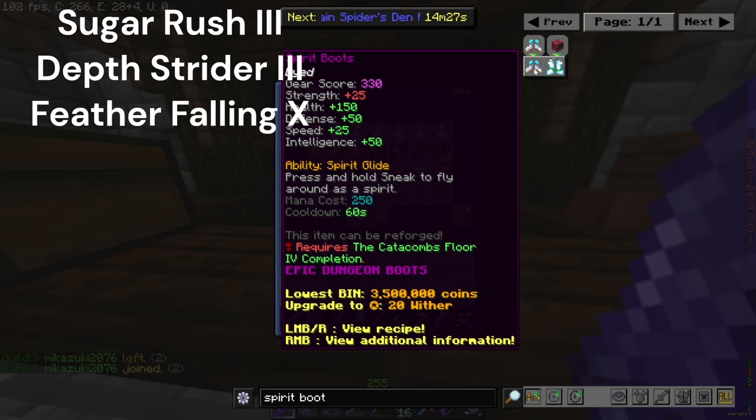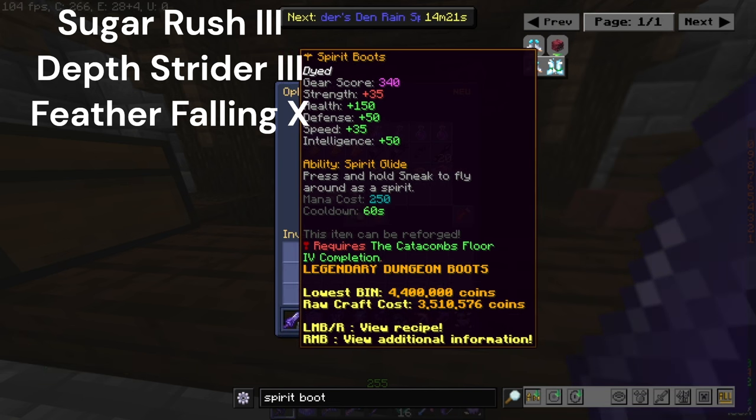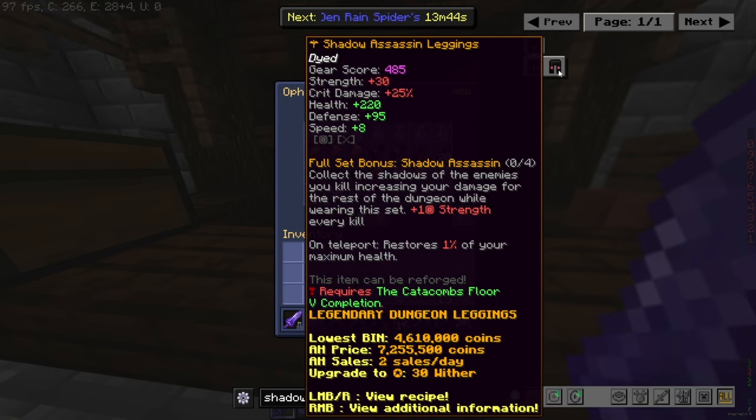At floor four completion I recommend spirit boots as they are just great for the speed — when you frag them, 35 speed is higher than Maxwell's base speed. At floor five you do want to opt in for shadow assassin leggings as they're obviously really good, and make sure you have fragged them. You can get a shadow assassin chest plate, but if it's a bit out of your budget, I recommend the zombie knight chest plate, which is a cheap alternative and is quite good.